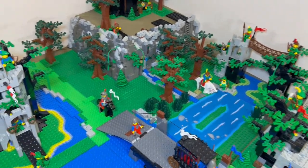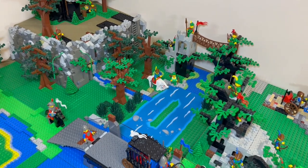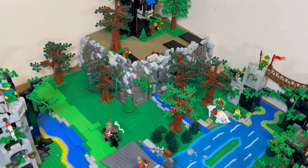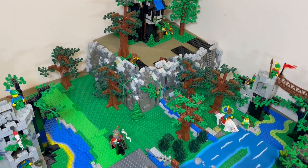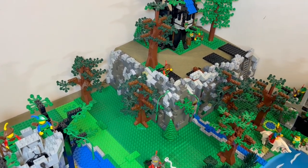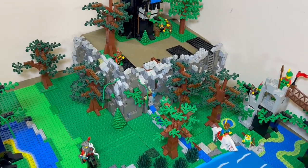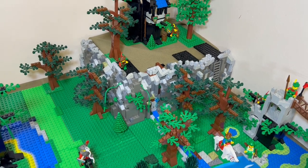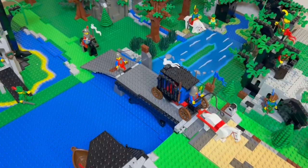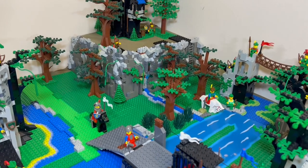I wanted to give a quick update on my sort of Forestmen Sherwood Forest build. I've been slowly chipping away at some new rock work — this is my first time doing it. I've been collecting gray bricks; some of them are different colors, not everything is the same old gray, but from far away it has a pretty cool effect. I really like it.